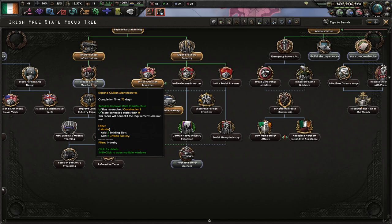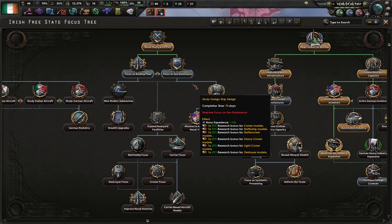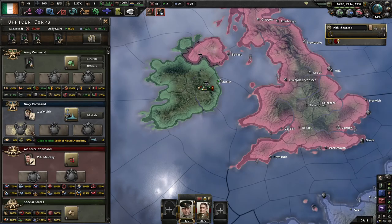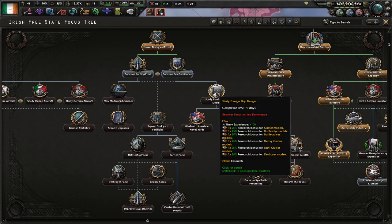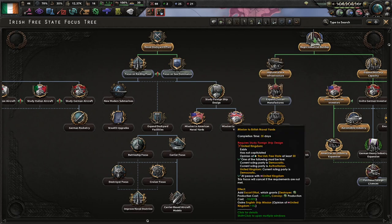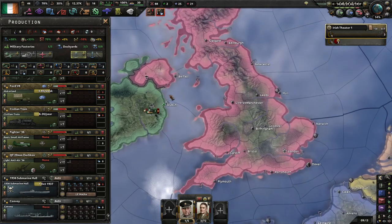Or go over here to create more factories, or focus on sea dominance. Sea dominance gives us more of the fleet and beam stuff, which isn't going to be all that useful to us directly. However, this gives us a flat 100 naval XP, which isn't to be sneezed at. This will increase our production output across the board by 5%, and allow us to make convoys cheaper.